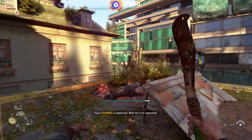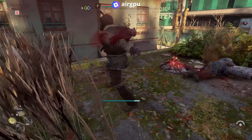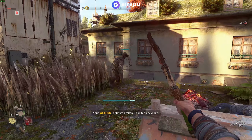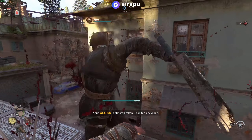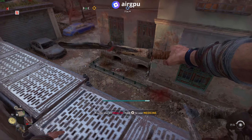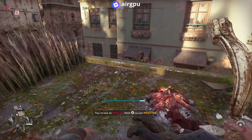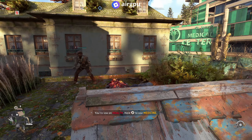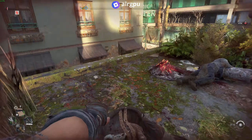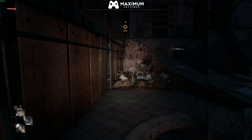Now full screen on the GeForce Now RTX 3080 tier running full ultra ray tracing settings. You may notice as we move around we get a little blurriness, but when we stop everything sharpens up. This is slightly annoying, although it does get better the more you play, as it seems to almost cache some of the environment. Overall streaming gives a little blurriness, but it still plays exceptionally well, and looking at the Steam overlay we are getting 60 frames per second with DLSS on quality.